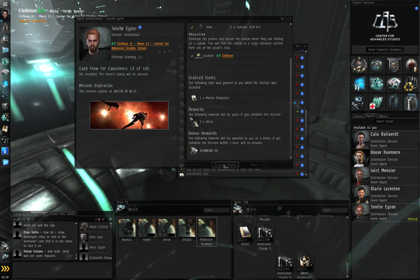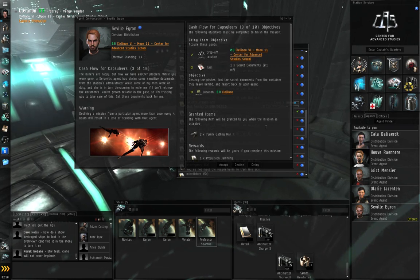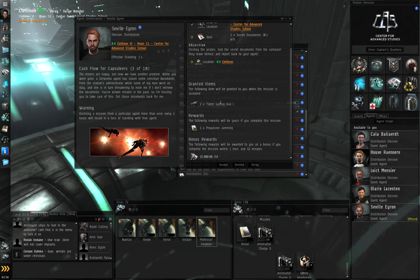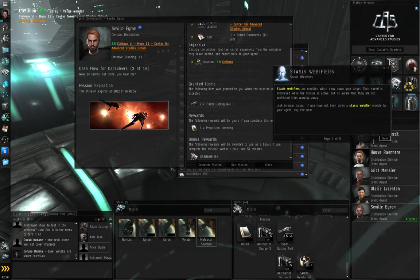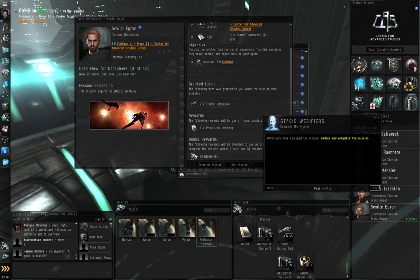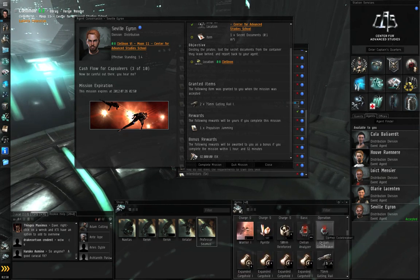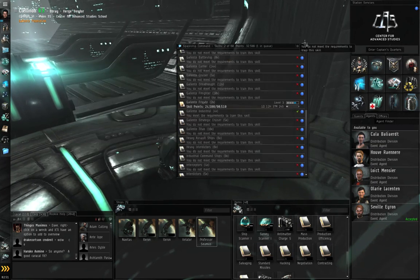The next mission: destroy the pirates, loot the secret documents from the container they leave behind, and report back. He'll grant two 75mm Gatling Rail 1s. Accept the mission. The game throws text about stasis webifiers but doesn't supply one — anyway, let's change out our weapons.